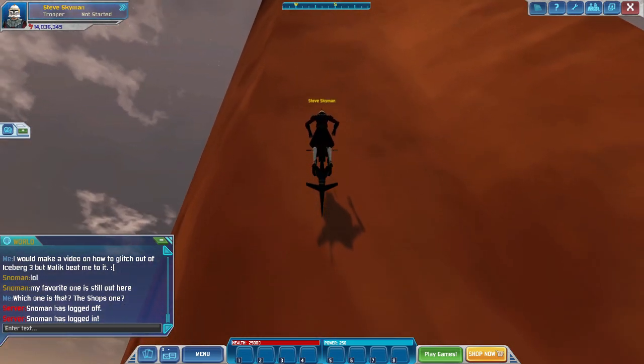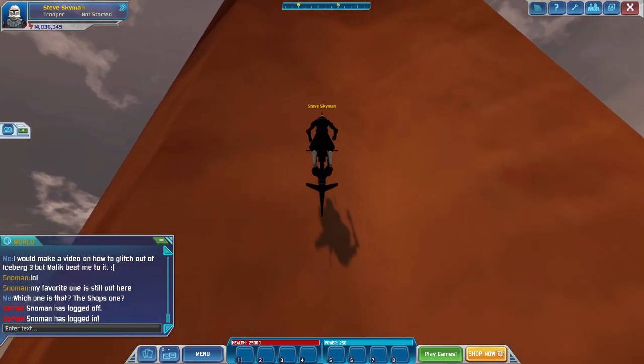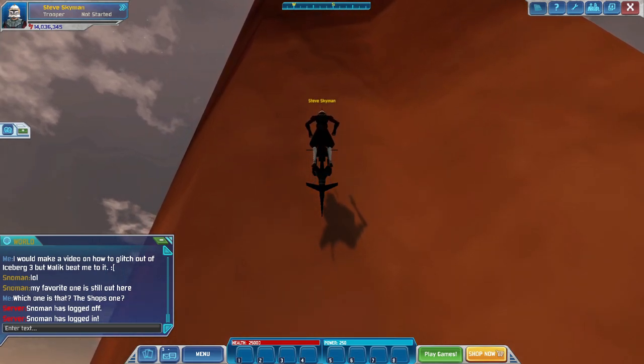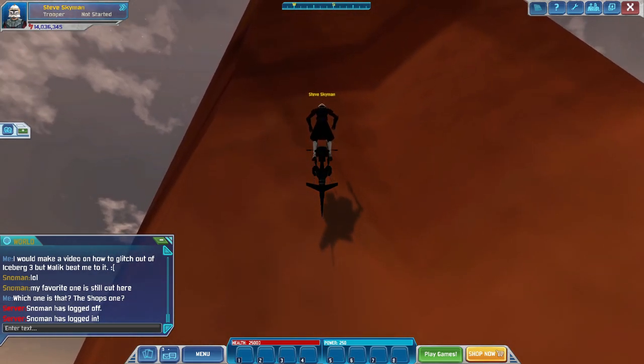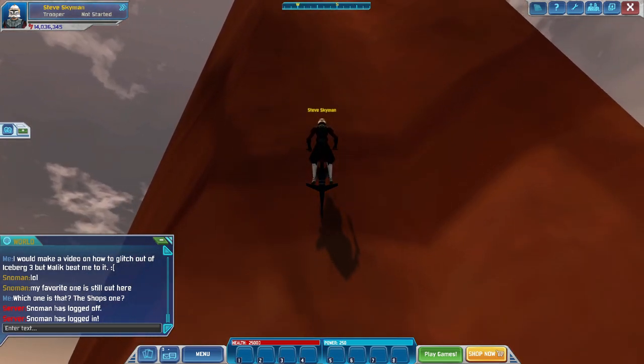But once you do, it's well worth it, because then you can brag to all your friends that you found the Jam statue — which I believe is the Jam statue. Watch me get them mixed up though — this one here on Ryloth, and Jam is actually the one on Umbara with the Republic Venator.